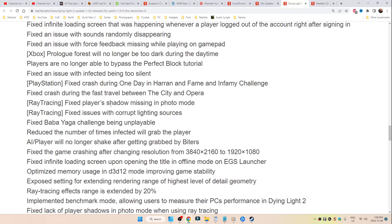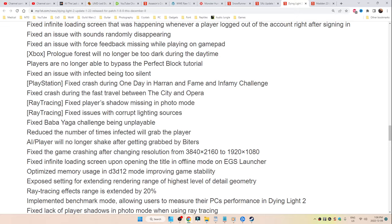PlayStation fixed a crash during One Day in Haran and the Fame and Infamy challenge. Fixed a crash during fast travel between the city and the opera. Ray tracing fixed — player's shadow missing in photo mode, as well as a corrupt lighting sources issue with ray tracing. Fixed the Baba Yaga challenge being unplayable. Reduced the number of times infected will grab the player. AI player will no longer shake after getting grabbed by biters. Fixed the game crashing after changing the resolution from 3840x2160 to 1080p.